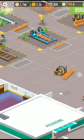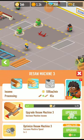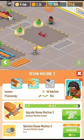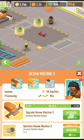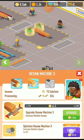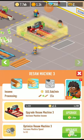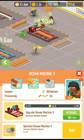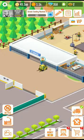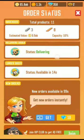Maximum level reached on saw machine 2. Now let's buy saw machine 3 — upgrade it and evolve it. Maximum level reached. The focus is sleeping — let's collect this order. This order has been completed.